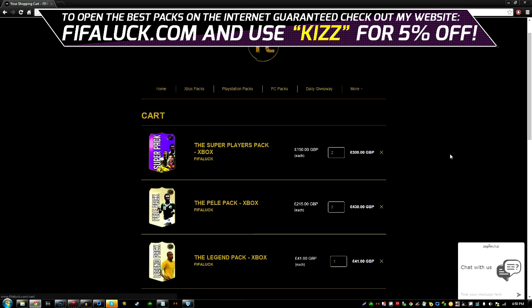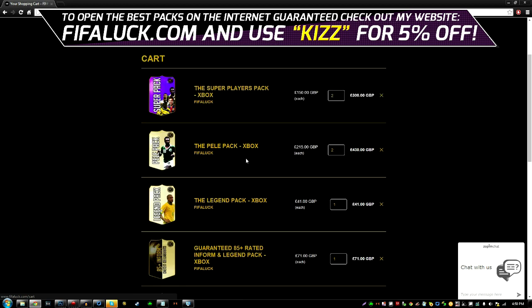Let me show you some of the packs that I'll be ordering today. I'm going to be ordering the super players pack. You get two legends, two 86 rated plus players and two 85 rated plus in forms. It's a really good pack, one of the best packs on the website. Now the second pack is a Pele pack.